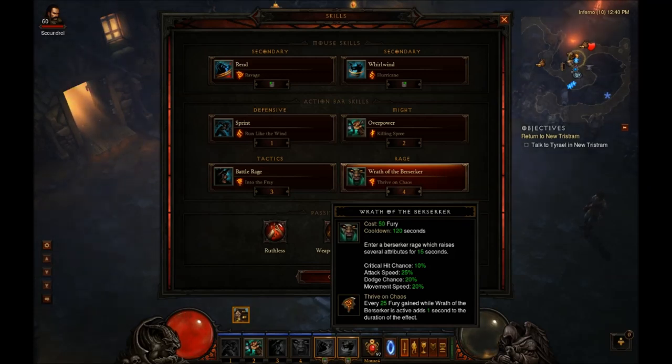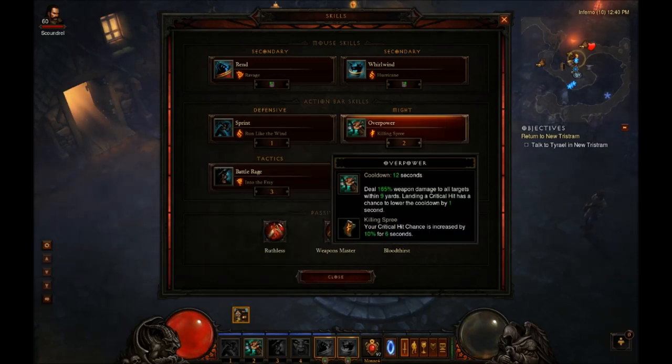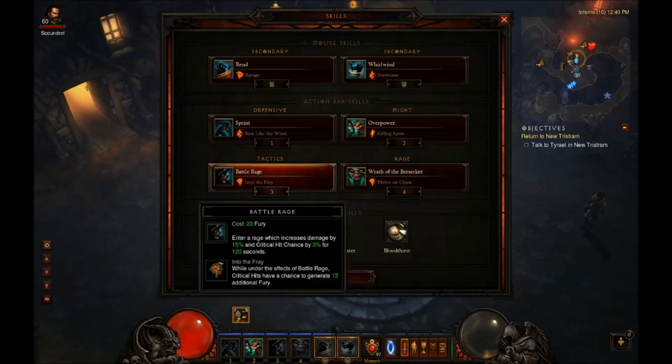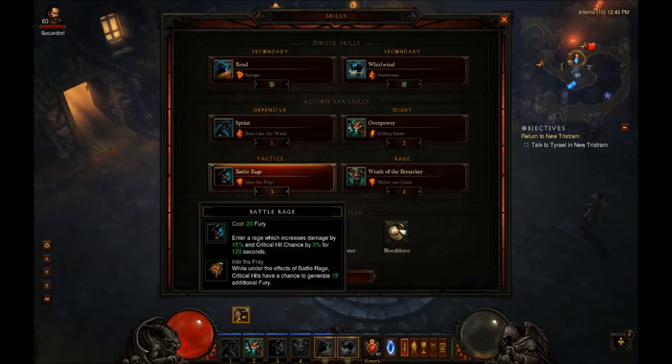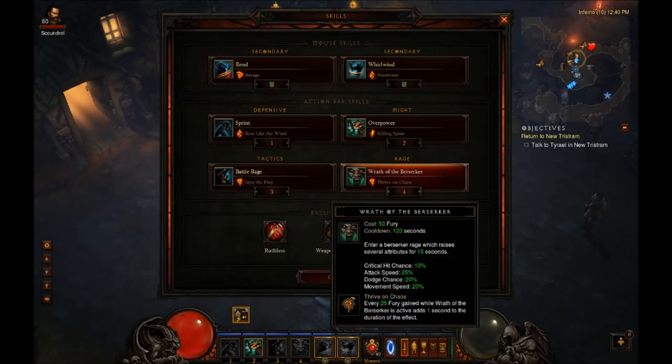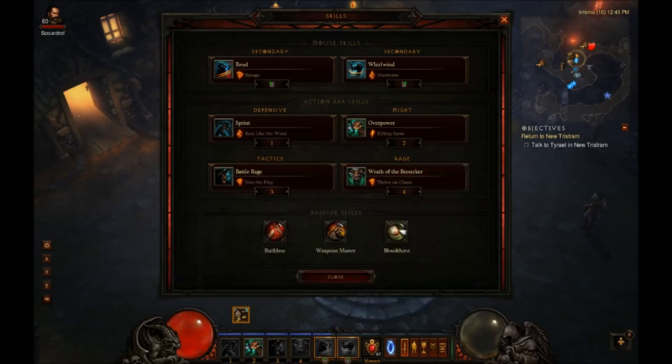Wrath of the Berserker with Thrive on Chaos — this is the skill you're going to be using with that. If you read Thrive on Chaos, every 25 fury gained while Wrath of the Berserker is active adds one second to the duration of the effect. So the way that works is your tornadoes are going to be critting, your whirlwind's going to be critting, everything has a chance to crit, and it's going to generate fury. You're doing so much AoE damage that the chance to generate 15 additional fury pretty much becomes guaranteed, and you're going to be in infinite wrath — you'll never run out of it if you do it right.